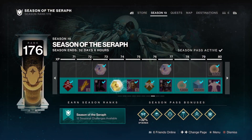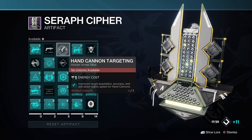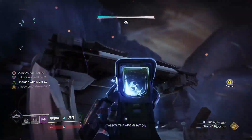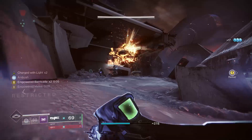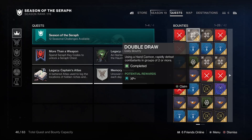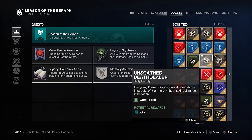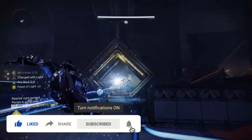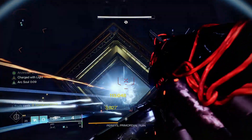20 season pass levels are at the edge of your fingertips, as well as early access to potential game-breaking new artifact mods and end-game level content in Lightfall. I'm going to show you how to get 2 million XP in just 3 minutes or less. This is perfect for solo players, and if you're playing any amount of Destiny 2 between now and Lightfall, you absolutely should be doing this.